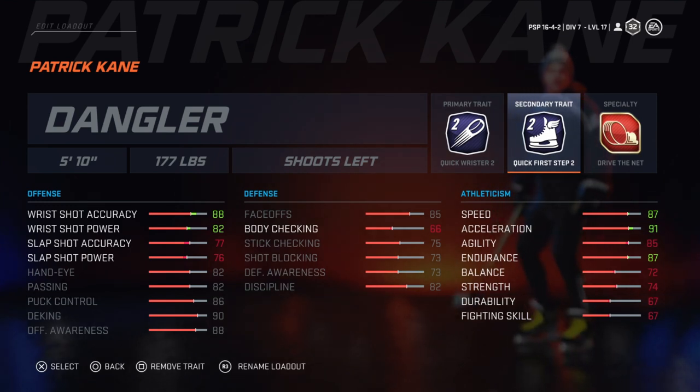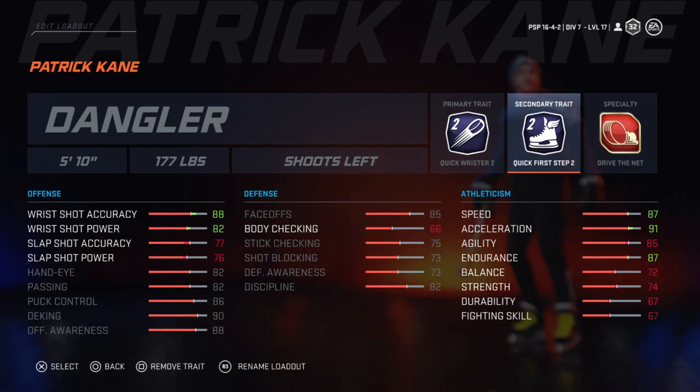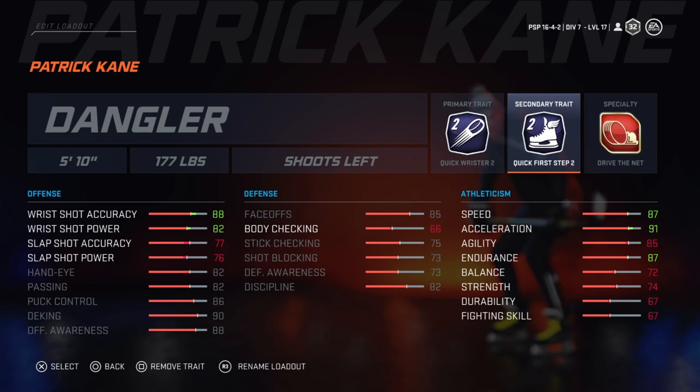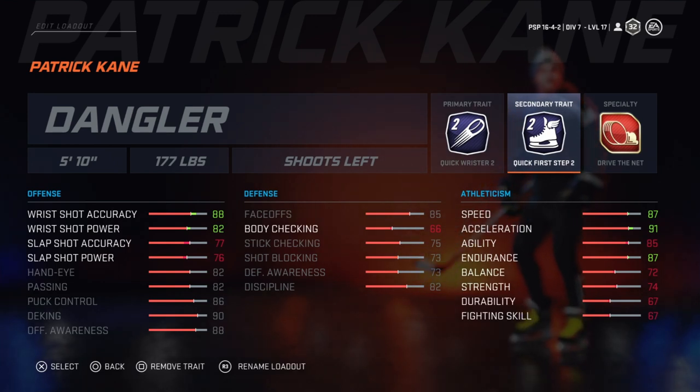As you can see over on the right in the speed column, you have 87 speed and 91 acceleration, which is arguably one of the best in the game. I don't think there's any build that has a faster speed than 87 — there might be 88 — but 91 acceleration is very, very high. You also got that 87 endurance, your agility is still at 85. And obviously as Patrick Kane, he's not a fighter — he's not looking for strength, so you don't really need body checking or fighting skill and all that.